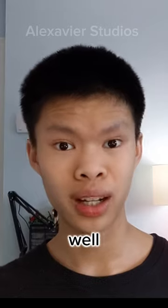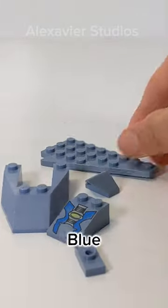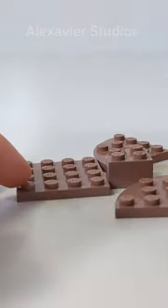Let's take a look at sand Lego — not actual sand, but the colors. Those being sand blue, sand green, and the very rare sand red and purple.